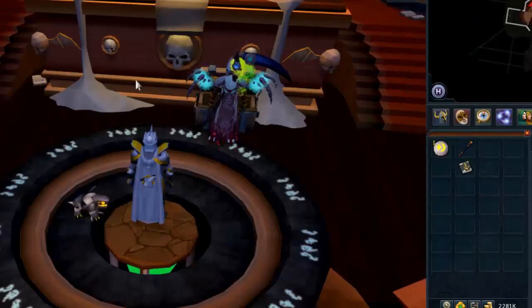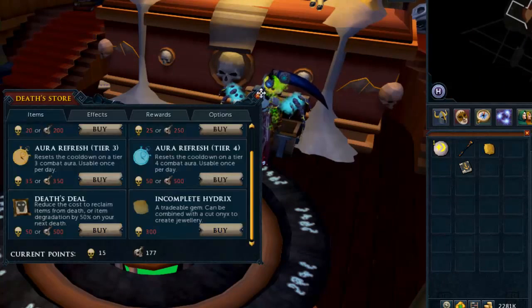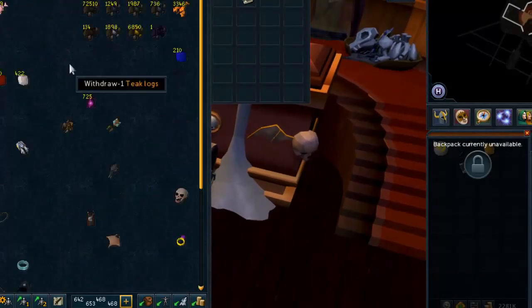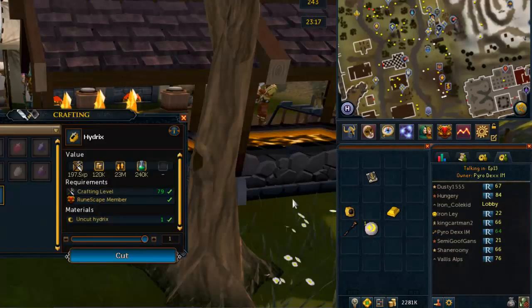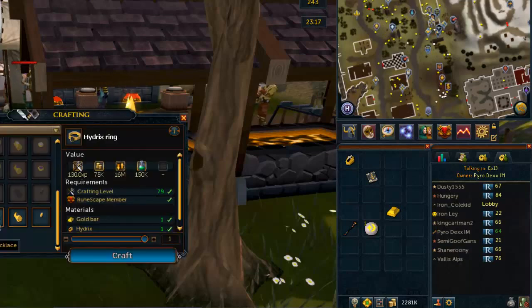The time has finally come - we finally have 300 points. Let's go ahead and buy that incomplete Hydrix with Reaper points. Let's go over to Bertharp and craft this bad boy up. We'll go ahead and craft the uncut Onyx into a Hydrix and now we'll make the bolt tips. Hydrix ring - we can also make Death Touch Bracelet or Reaper, but we will go ahead and get this Hydrix ring.